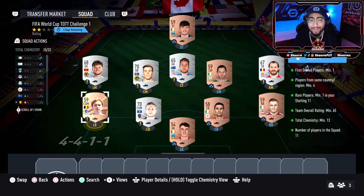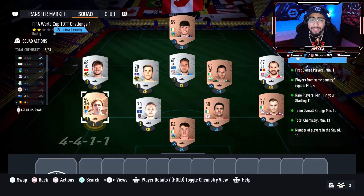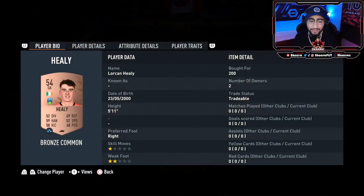You just need to get the rating and other requirements met. One requirement is having a first owned player, and another is having a rare player in your squad. I've got that done from the left back position — a rare card that is also a first owner. A first owner player is any player you have just packed. As long as you have any of these 11 players as a first owner you'll be fine. For all the silver cards, please do not copy the same ones I used — just go into your club and put a couple of silver common cards into those positions. If you don't have any, just buy some for 200 coins off the market.